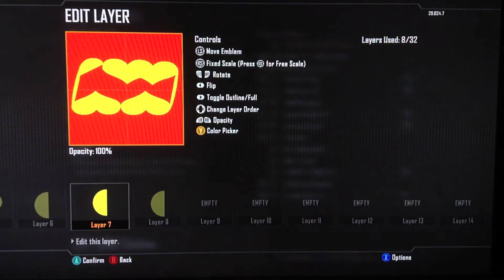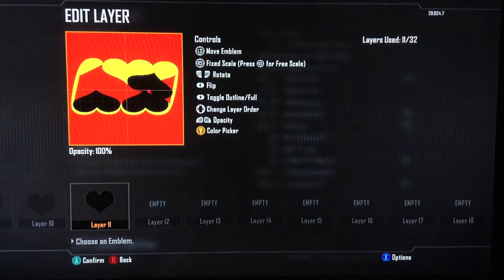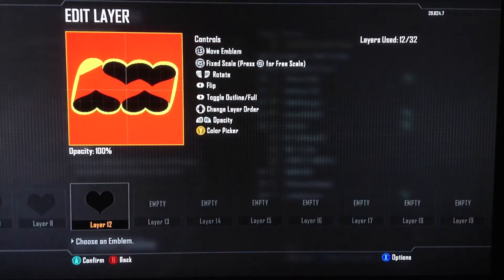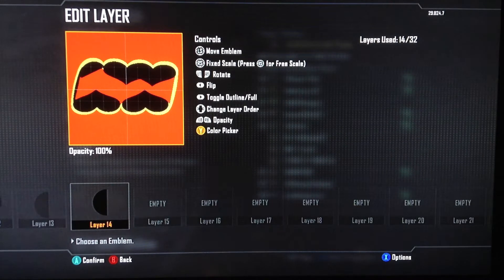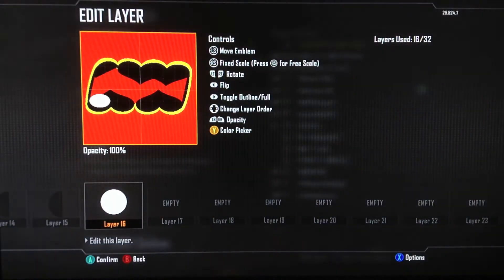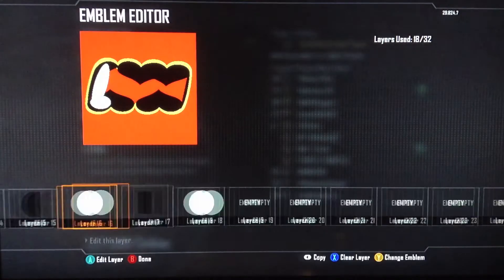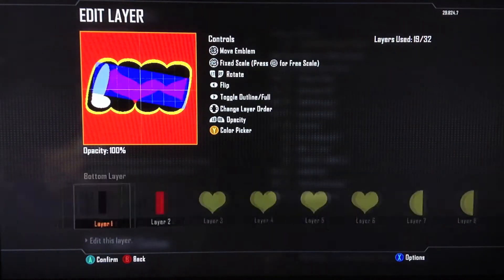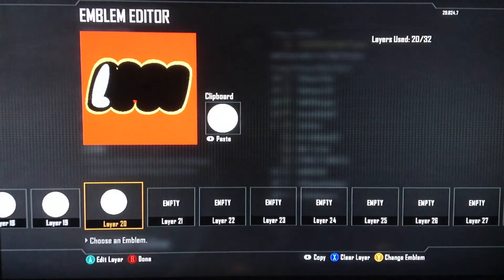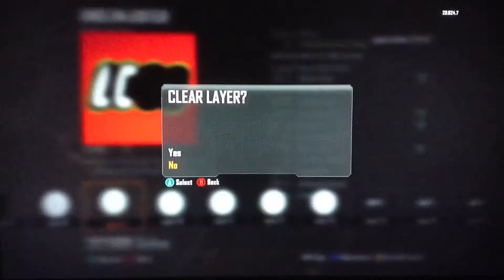This emblem is pretty hard to create — I used all 32 of the custom slots, just to let you know. I'm able to bring this to you because I bought the new micro-transaction DLC that Treyarch has, and got the extra 100 created classes.